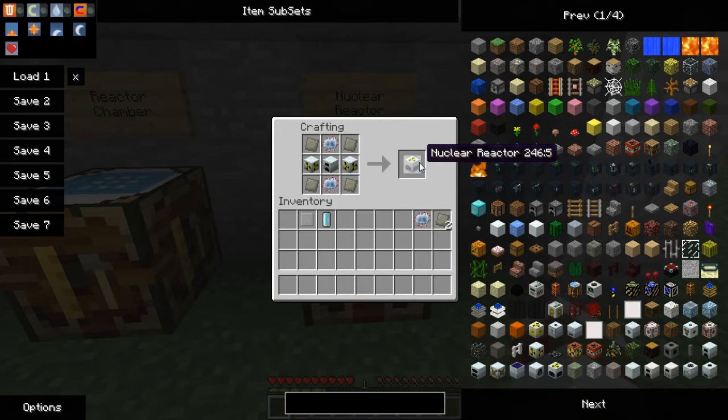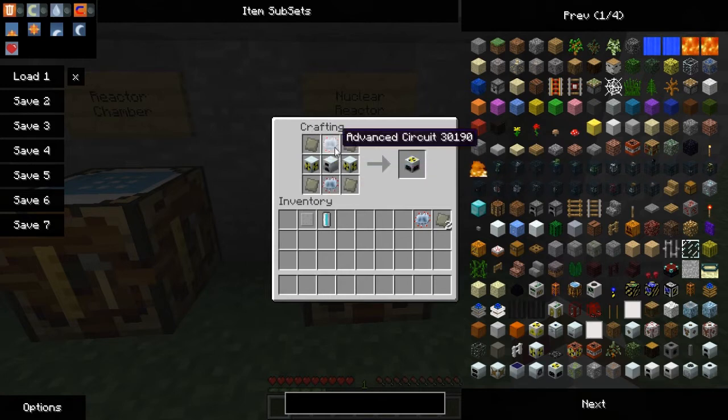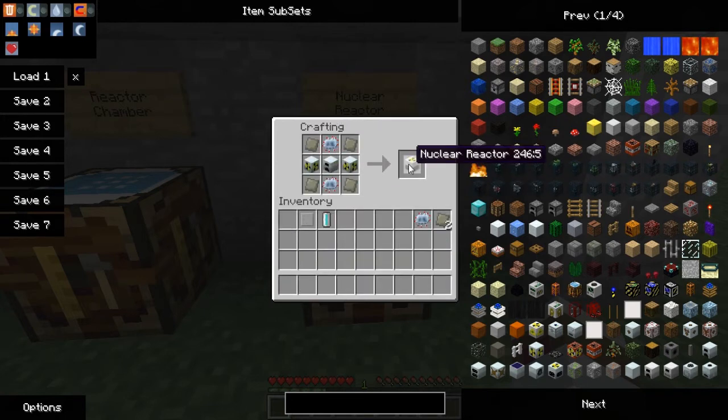The nuclear reactor recipe is an advanced alloy in each corner, two advanced circuits — one in the bottom and one in the top center — and a generator in the middle. I'm going to show you the generator recipe using the NEI recipe page. The recipe is one RE battery, one machine block, and one furnace — or alternatively one RE battery, three refined iron, and one iron furnace. The recipe I used in my materials list is the top one with the standard furnace. It really doesn't matter which one you use, the iron value is the same. With the generator placed in the middle, you'll have a nuclear reactor.